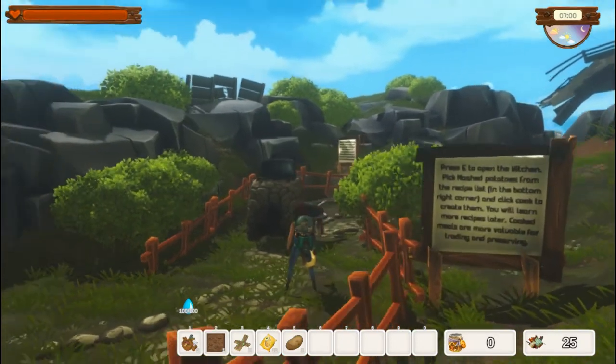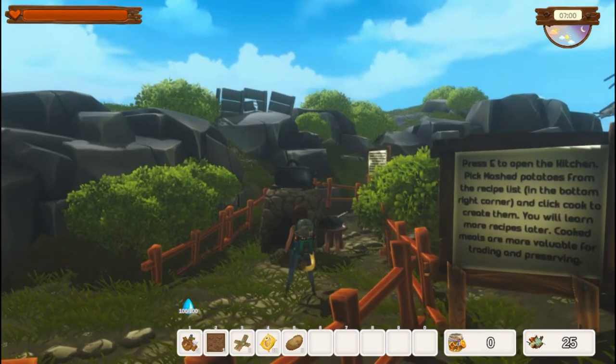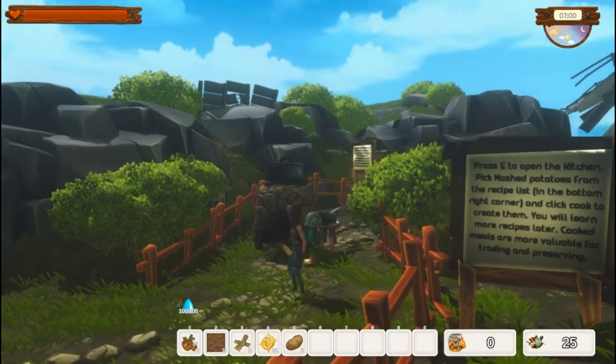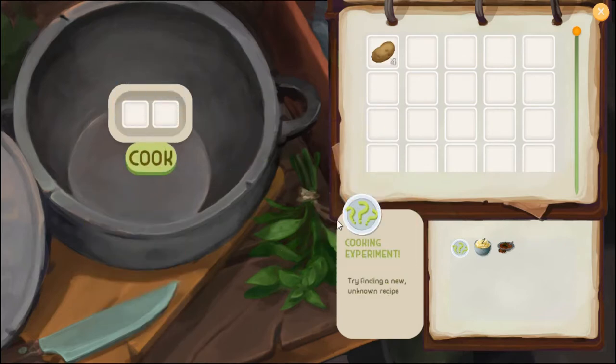Here's the kitchen. Press E to open it. You can pick mashed potatoes from the recipe list — it's in the bottom right corner — and click cook to create them. You'll learn more recipes later. Cooked meals are more valuable for trading and preserving. Mashed potatoes are made using two potatoes. It automatically puts two over, then click cook and you get your mashed potatoes.